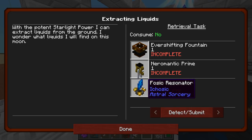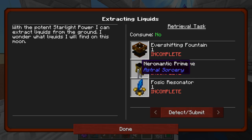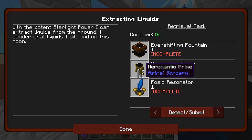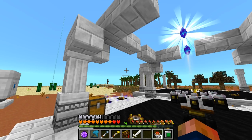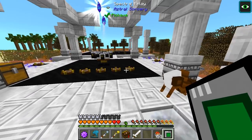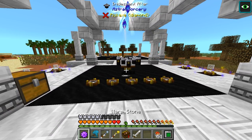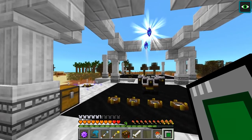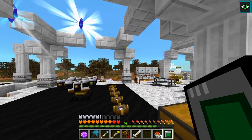We need to make the faucet — right, the Naro Matic Prime — and the Everlasting Fountain. These are some things that we need to make, and plus I think we also need another chalice, or we could probably use other tanks. I'm not exactly sure. I'm gonna go ahead and wait for it to become nighttime so we can get some of this stuff started.